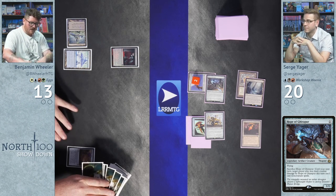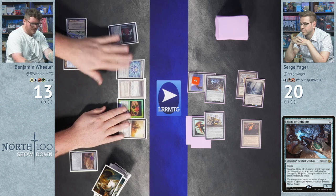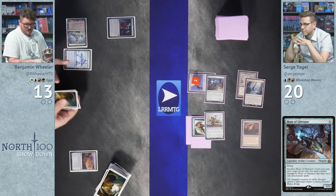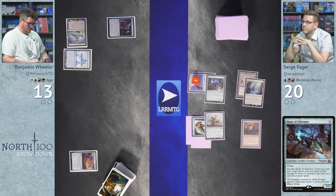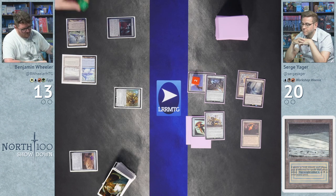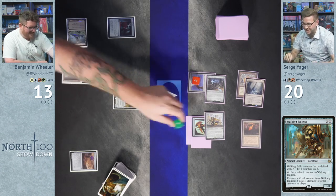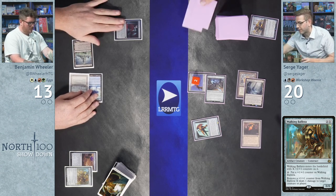Wheeler cracks Inscribed Tablet, revealing Aether Spellbomb, Tundra, Sungrass Egg, Mossfire Egg, and Second Sunrise — plus an Elspeth's call. He takes the Tundra. He plays Tundra, then taps two to cast Walking Ballista, using it to kill Bowmat Courier. The two cards exiled with Bowmat Courier are gone face-down forever.